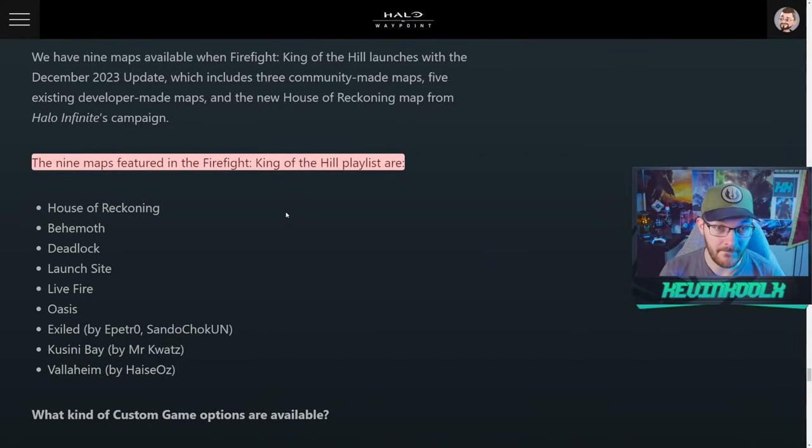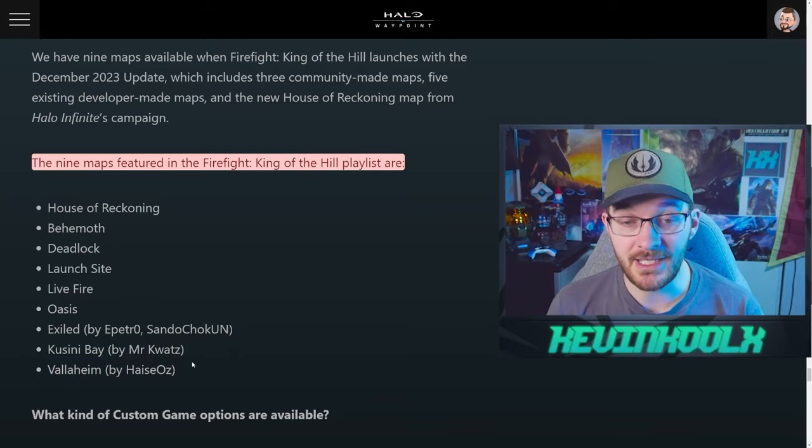You've heard about nine maps, three community maps, and the House of Reckoning. The nine maps include House of Reckoning, which is the new map from campaign; Behemoth; Deadlock; Launch Site; Live Fire; Oasis, which was seen in the trailer; Exiled; Nisi Bay, which is the Zanzibar remake from the squad battles playlist; and Valhiem, which is the squad battles remake of Valhalla. Those last three are the community maps, bringing some unique experiences to the mode.